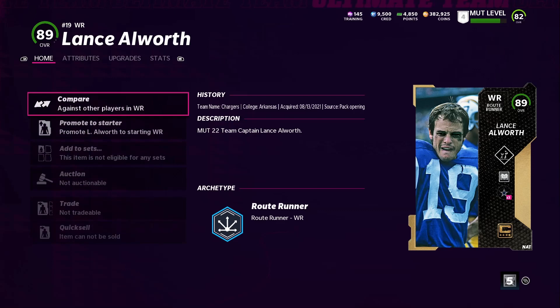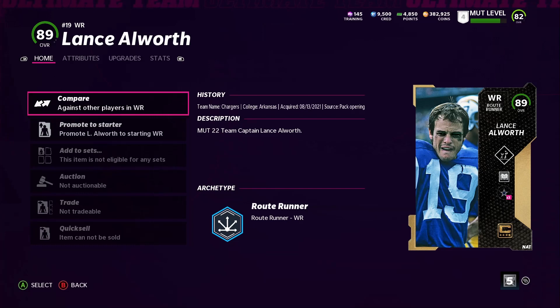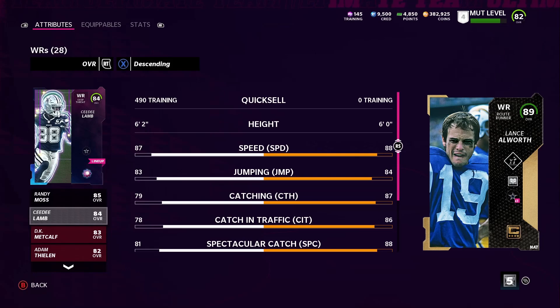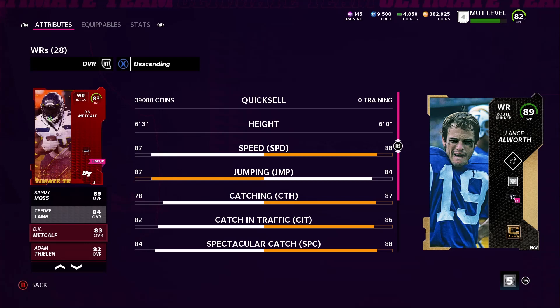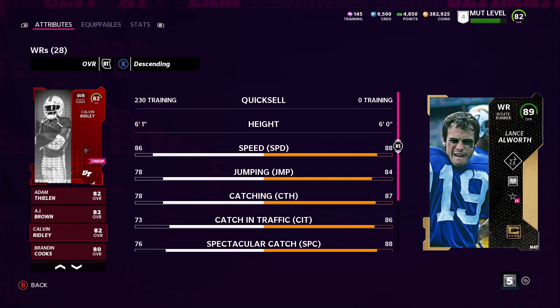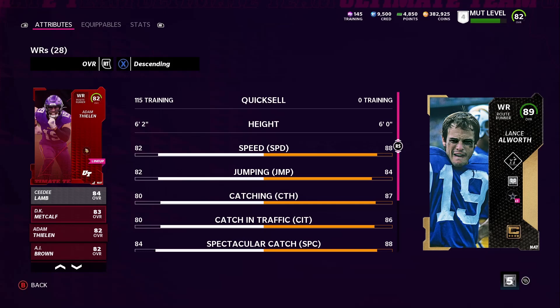No stats available because I haven't used him yet — that makes sense. Let's see how he looks against our other receivers. I got Moss, who is actually pretty decent and does pretty good, but he's not as fast as Lance Alworth is gonna be. CD Lamb is decent too — picked him up so he's gonna do some damage. DK Metcalf is actually real good; he can go to 88 speed if you power him up and he's been making a lot of plays for me. Adam Thielen is pretty good at catching but not too fast. Calvin is who I use here and there, but I usually depend more on DK Metcalf and now I'll depend on CD Lamb and Lance Alworth.